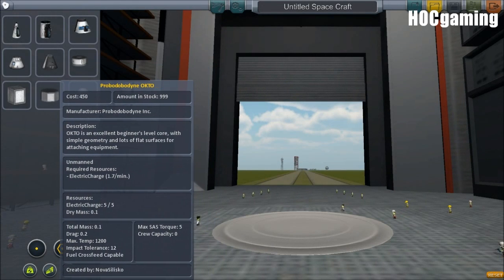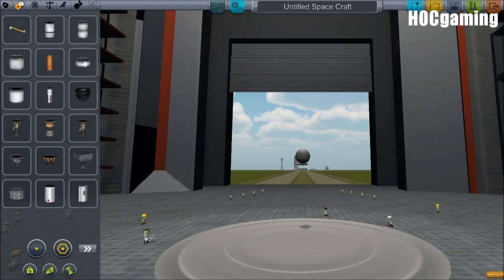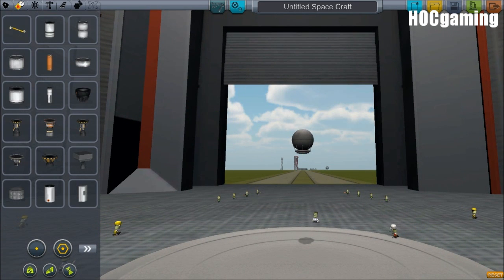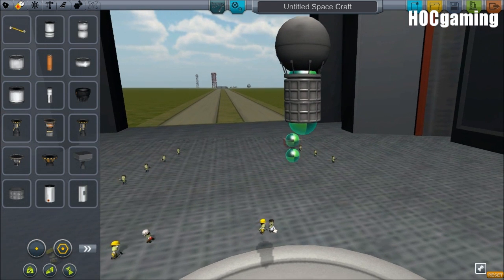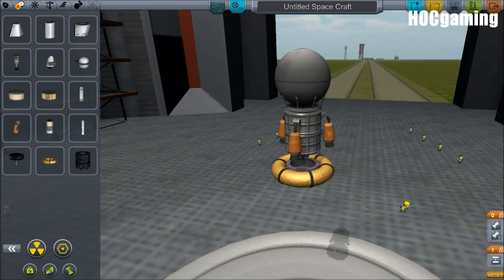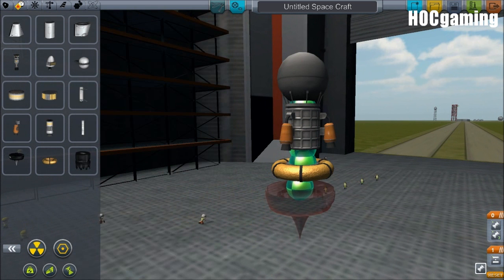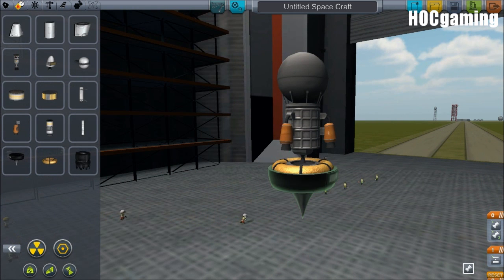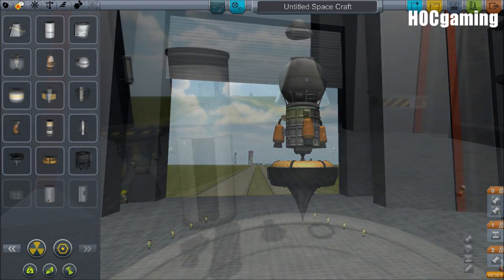Unmanned probes have been added. You can basically build ships and do missions on an extremely small scale in some cases. These probes have ridiculously small engines and very small fuel tanks. It's going to be very useful especially for scouting out missions.